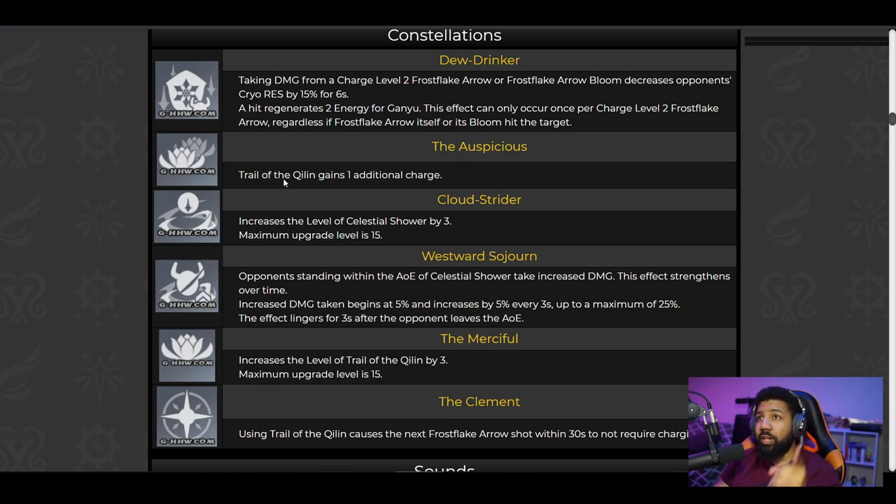Constellation two: Trail of the Qilin gains one additional charge. That's not bad — any character that can get an additional charge for extra DPS is always a good thing. I'd assume you can have two ice lotuses on the field at one time, which is pretty decent.